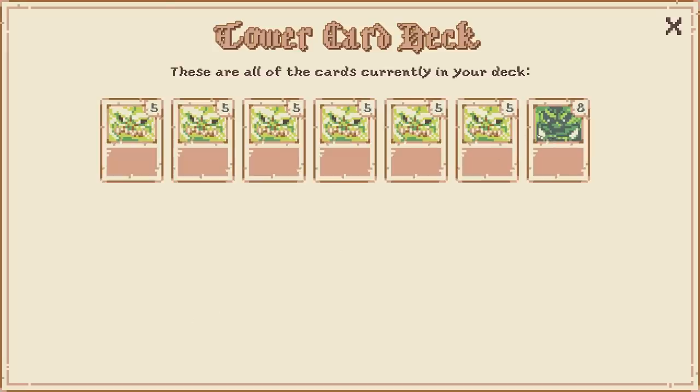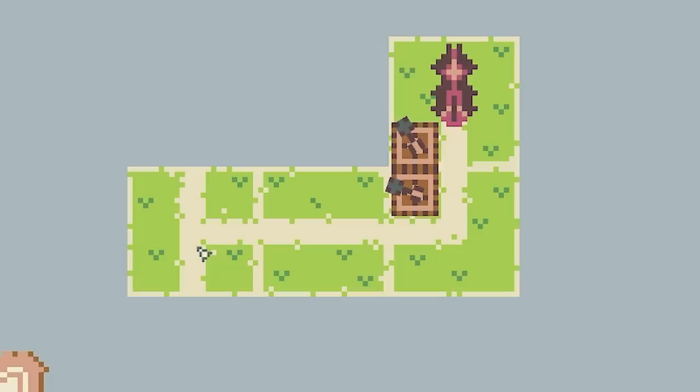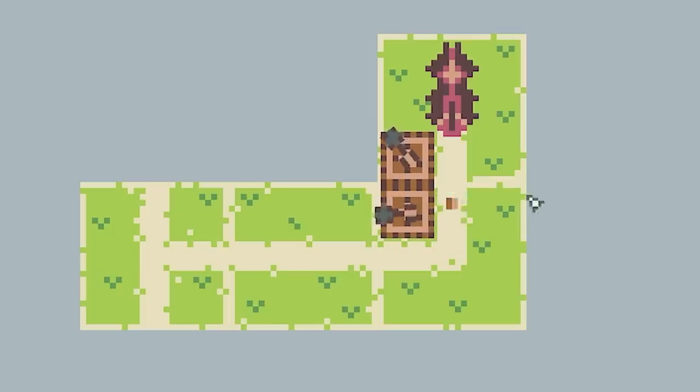If we click this button here we can see our deck, and basically as we go through we have the chance to change cards, add cards, remove them etc. But for now we've got to place the land card - the road. We've got a T-junction and enemies will come from either end of this. There are our goblin towers catapulting at them. Hopefully we'll be able to take down this guy before he gets to the tower. Yes, love to see it.